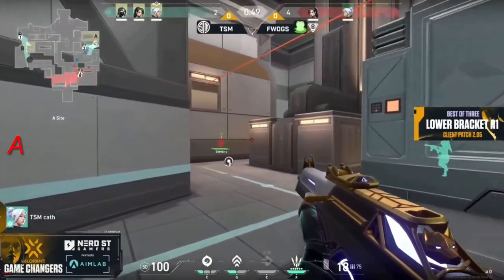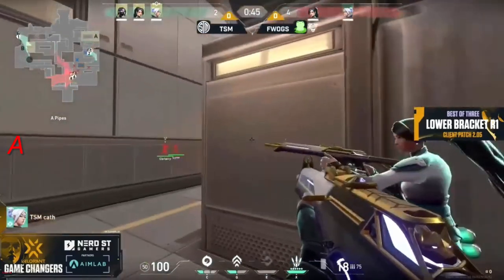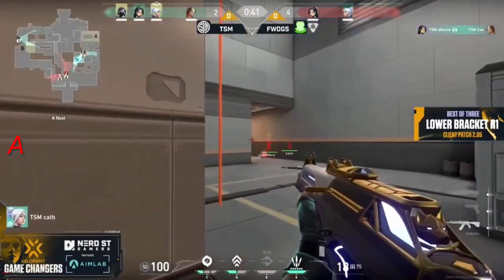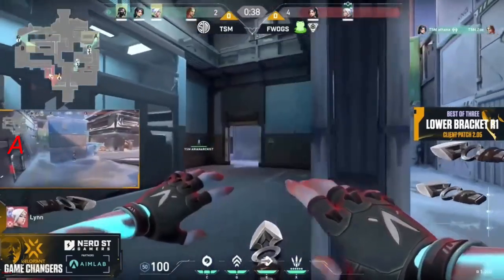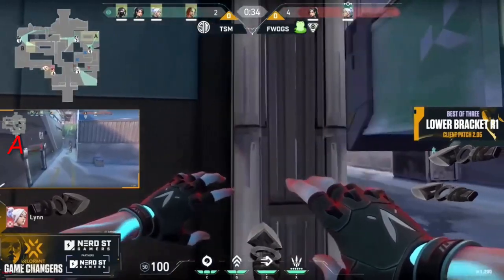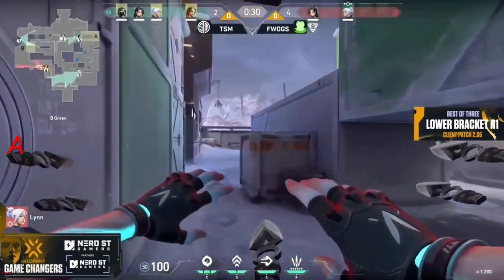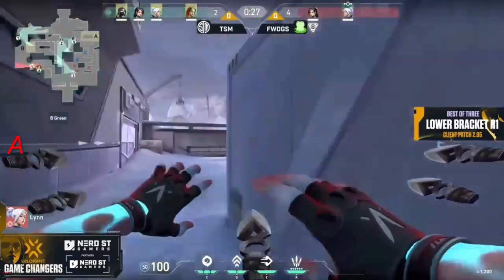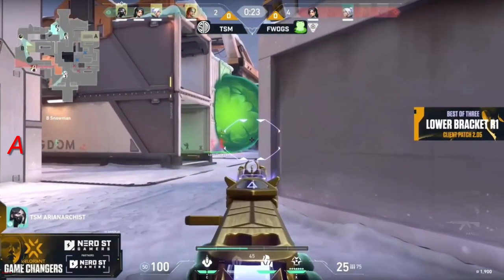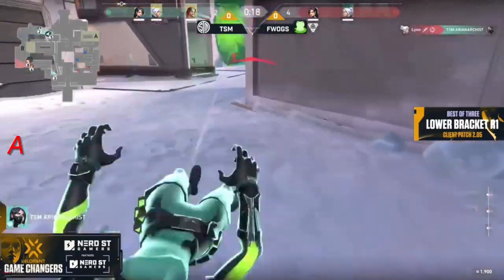This looks like a 900 IQ read from TSM — they probably realized that at some point Frogs would pull back and try to move to the other side of the map. The Blade Storm has come out for Frogs, so they're expecting somebody to be there. They know Cath was there previously, but it might not necessarily be Cath this time around. Things just got a whole lot worse for Frogs because we got Zoe back in the server as the rez comes through. Now the Sage and the rez player are over towards A, so it should be a 2v2 across the board.